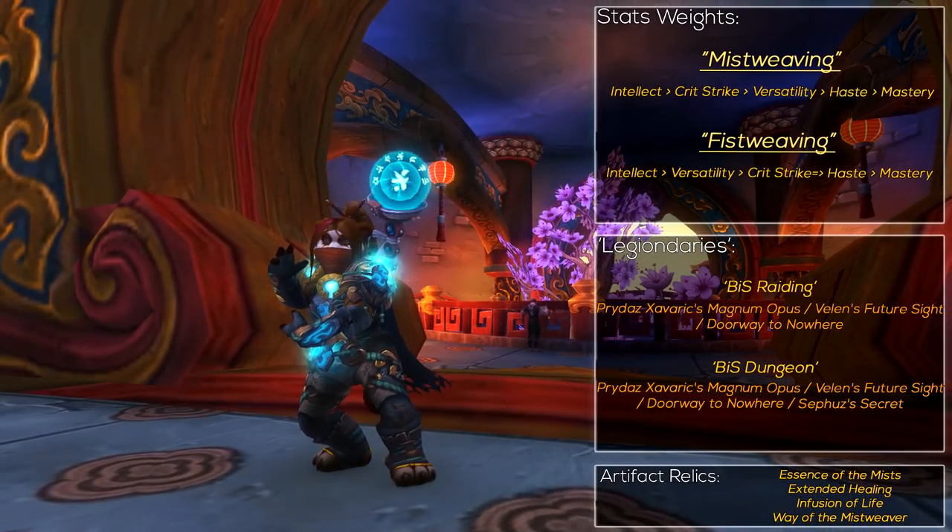As for stats, Mistweaver can be a little bit weird. Intellect is usually the winner, but Crit is the best secondary until about 30 to 40%, quickly followed by Versatility. The reason is just to increase your overall healing. Mastery is interesting due to Gusts of Mist, but the way it scales isn't all that great, so getting Crit and Versatility is better — Intellect benefits you much more even for Gusts of Mist, which kinda sucks. Haste is also good, but not a priority. Casting faster and reducing global cooldowns isn't a must; you want some, but it's not something you really really need.